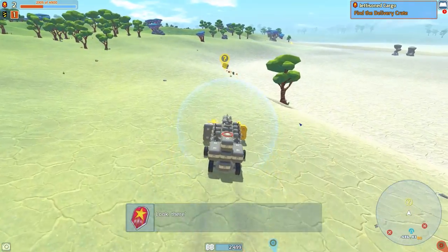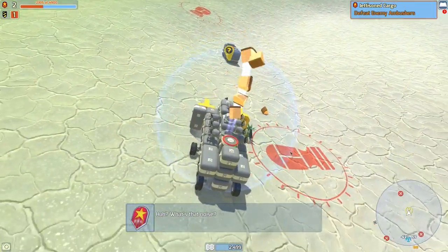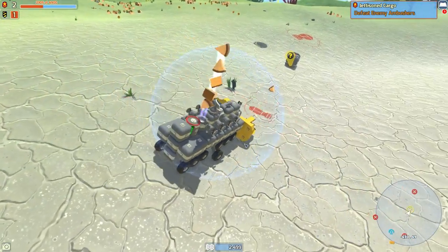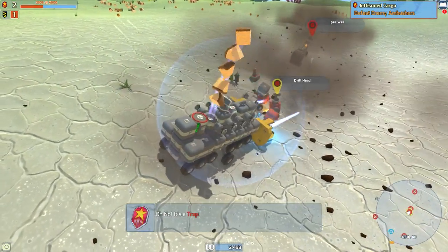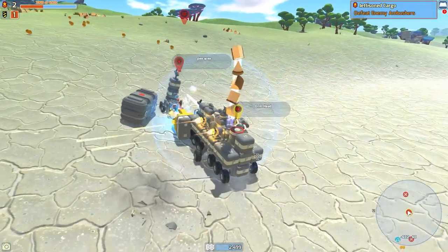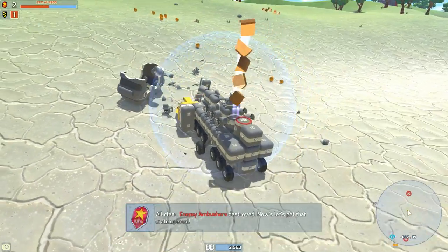Looks like there's a delivery crate over there — let's see what it's hiding. There was a tree there, but there we go — what a surprise! Let's see how it likes a mining drill in the face. Yeah — it dislikes the mining drill, it is not a big fan of drill mining. Yeah, that didn't take long at all.